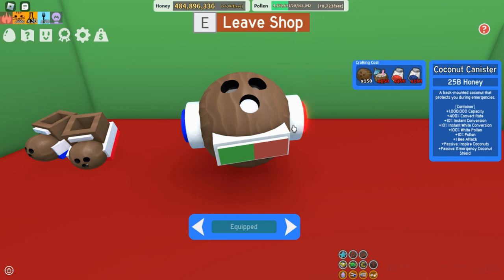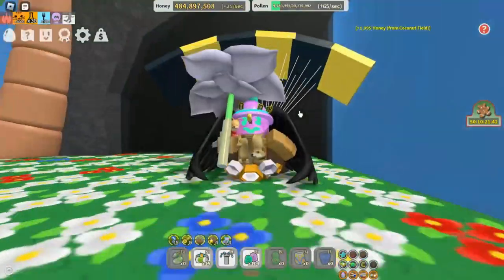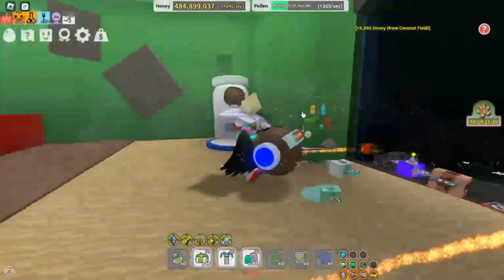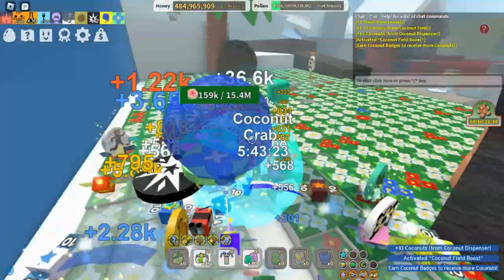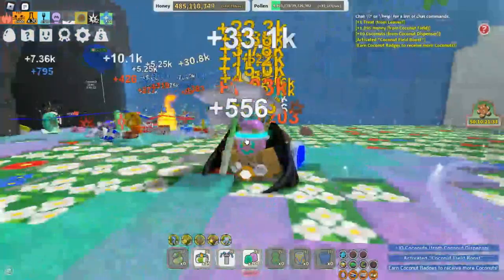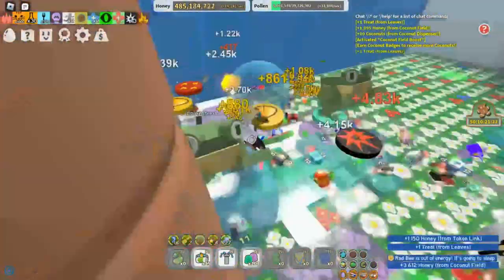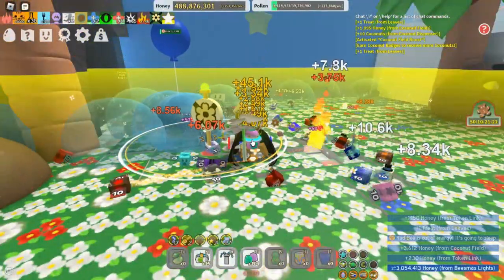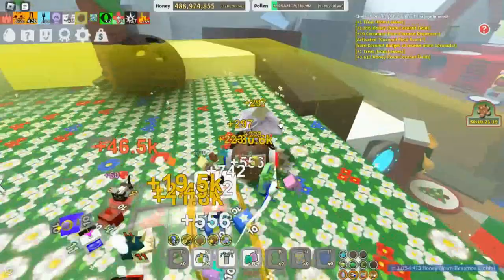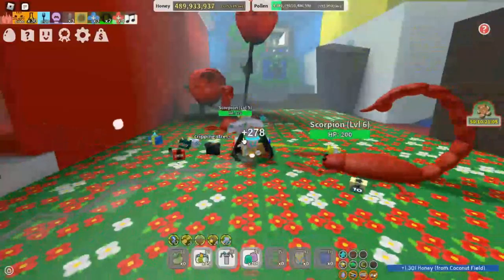You need coconuts, tropical drinks, blue and red extracts — a lot of them. The first way to get coconuts quickly is using the coconut dispenser, which gives you a couple of coconuts and sprouts. Sprouts are very good for this area; if you use a sprout here they will give you coconuts, tropical drinks, and other normal sprout stuff.